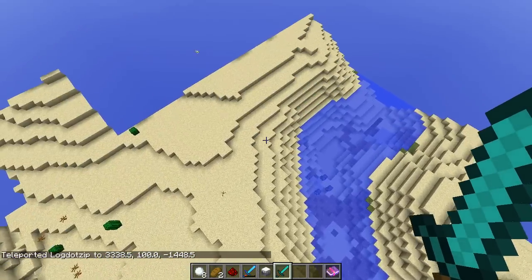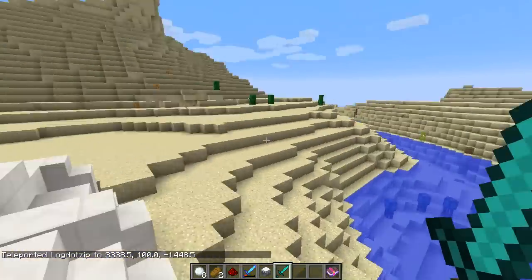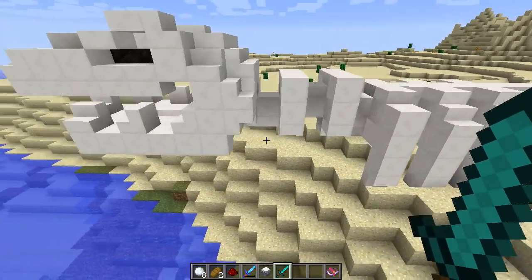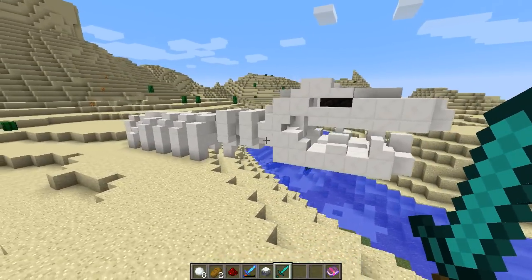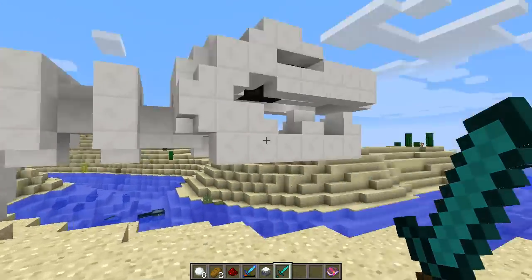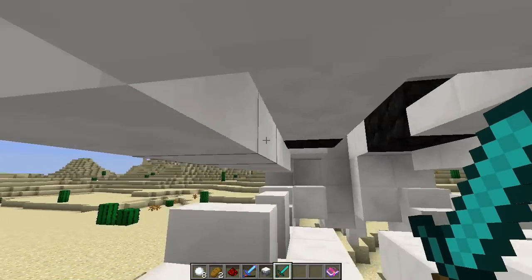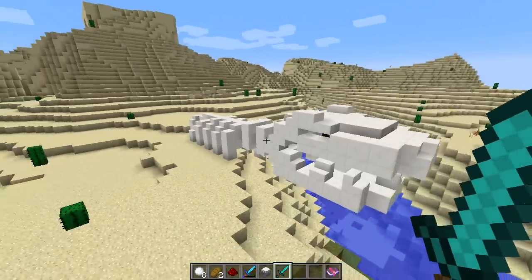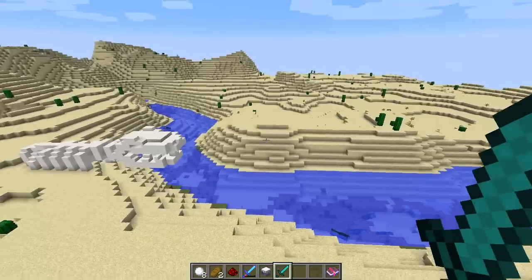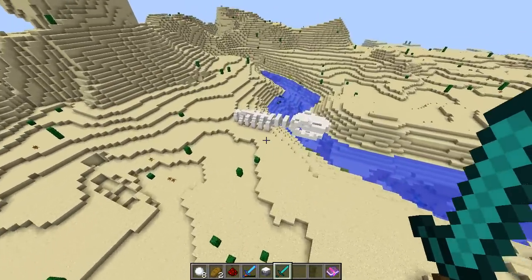As we approach the desert, you'll see that we have ourselves a lovely structure - it literally spawned right there in front of me. It's just some ancient dinosaur bones - no big deal - except it's a huge deal because you're going to get yourself three free blocks of coal as well as a whole bunch of quartz. This will spawn basically wherever sand is, so there's a solid chance of you happening across this.